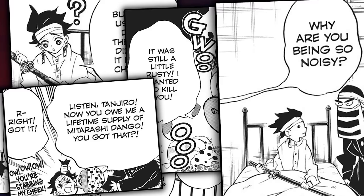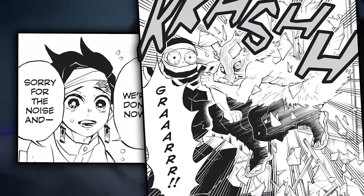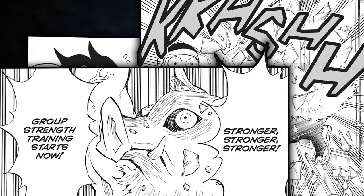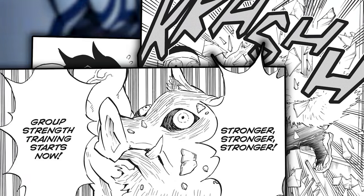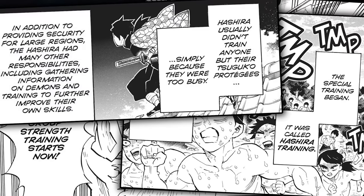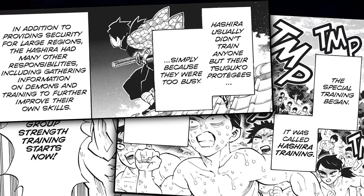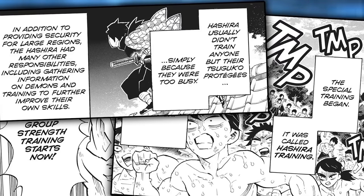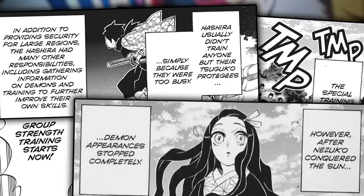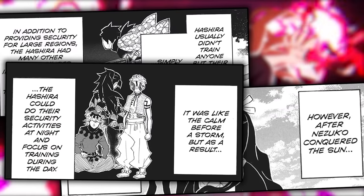An annoyed Ginyan complains about how noisy Tanjiro and his guests are. Tanjiro apologizes, but before he can finish, Inosuke enters the room by breaking through the window and destroying it completely. The shirtless boar boy begins screaming that group strength training starts now. As a large group of demon slayers are seen heavily sweating and running through a mountain pass, it is explained through Zenitsu that the special training known as Hashira training had begun. This training was to ensure that those ranked lower than the Hashira get to train with each individual pillar in a different order to strengthen the demon slayers. This is actually special because generally Hashira would only train with their successors, but since Nezuko's sudden change, demon appearances have completely stopped, leaving Hashira to do their security details by night and focus on training the demon slayers during the day.